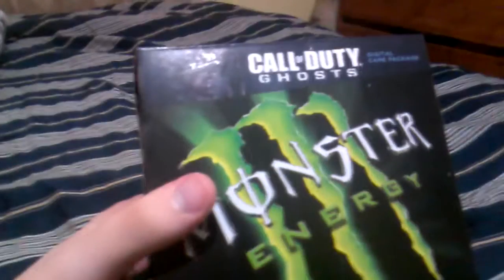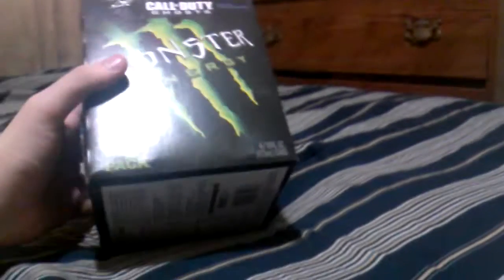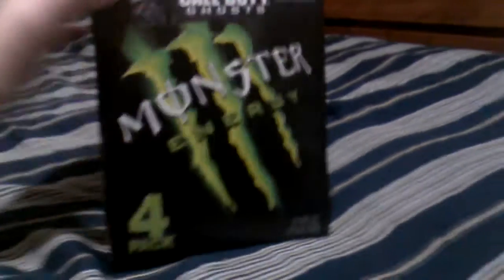I picked up this four-pack of Monster Energy which is advertising Call of Duty Ghosts. These things contain codes — they're called digital care packages — and they contain codes for titles and patches for Ghosts. I think they also include backgrounds and other stuff; I don't know about weapon skins. I've never bought a Monster before, never even tried it, so I'm gonna try one later today.